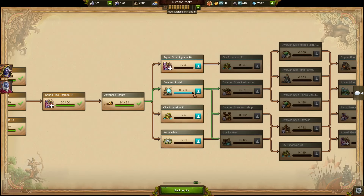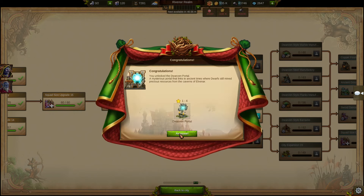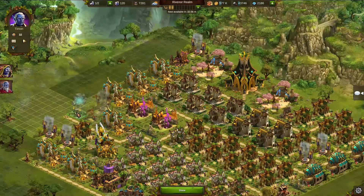How do they look? What do they want? Timon, it's time to bring some clarity. Finally, your scientists were able to build a portal that can revive long-forgotten races. After unlocking the portal technology and placing the portal in your town, the first dwarfs will arrive immediately.